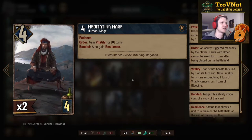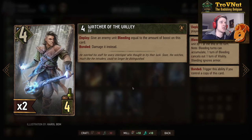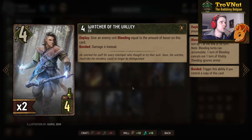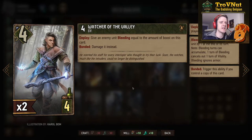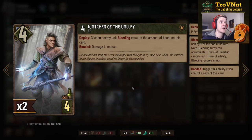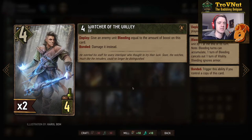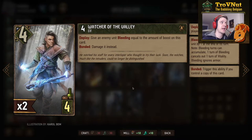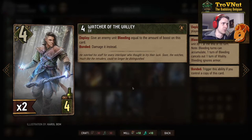There we have the Watcher of the Valley — a Squirrel elf, four power, four provisions. On deploy you give an enemy unit bleeding equal to the amount of boost on this card. Squirrels are going heavy into the hand-boosting archetype for this part of the expansion. If this card is bonded, instead of applying bleeding you damage the unit by the amount you are boosted instead — basically giving you a bronze Sheldon Skaggs, but you need to have one already on the board.